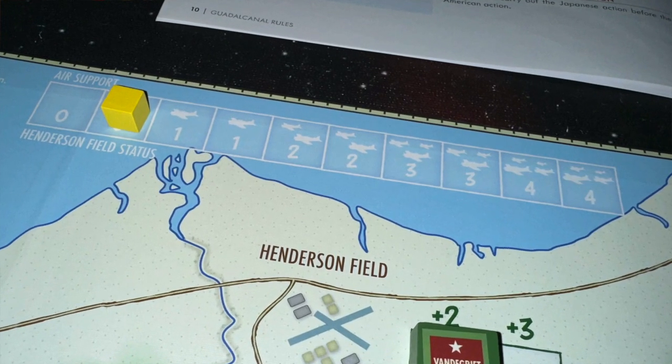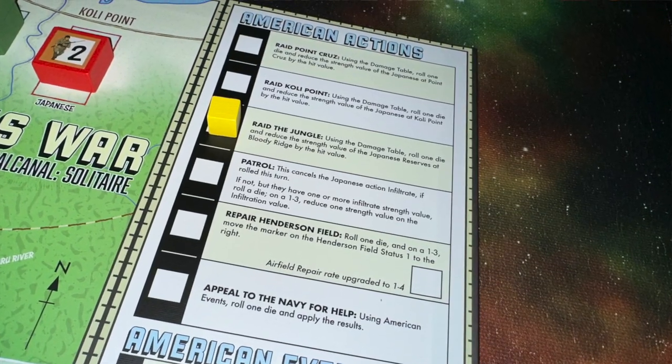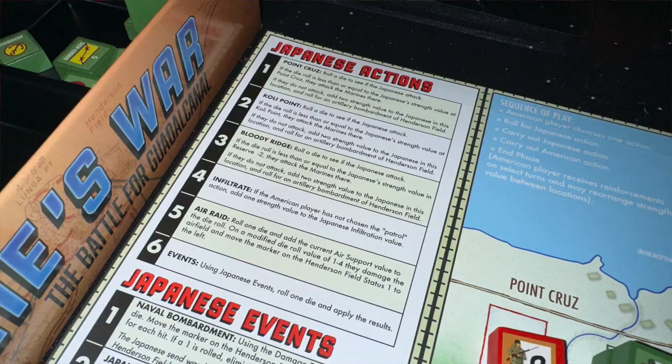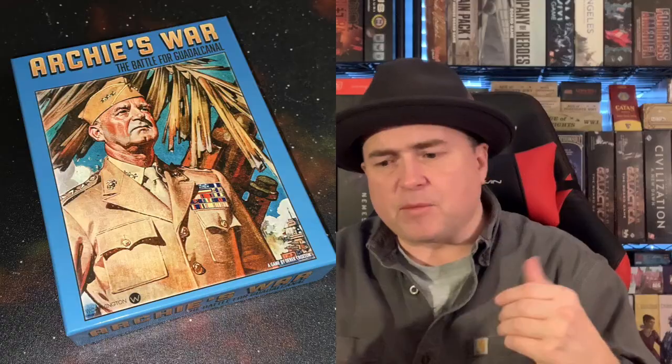You also have the solitaire version of the game, which is a little bit different. It lasts several more rounds, and there's a track for the airfield that starts at zero. What you're trying to do is build up the airfield. The Americans pick an action, and then roll a die to see what the Japanese are going to do — are they going to come forward, are they going to attack? One of the things the Americans can do is attempt to build up air power, which they can then add to any battle engagement to bolster their numbers.